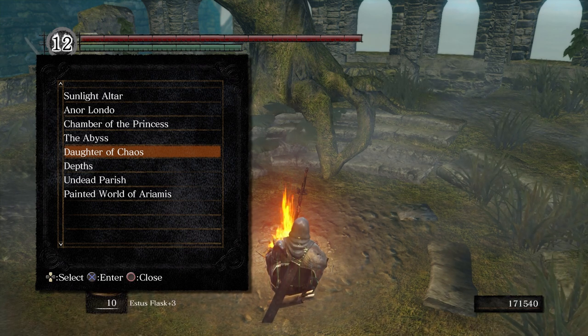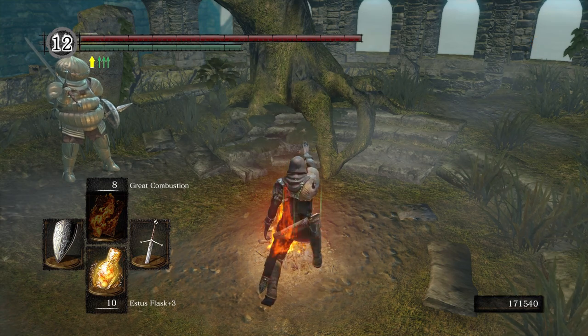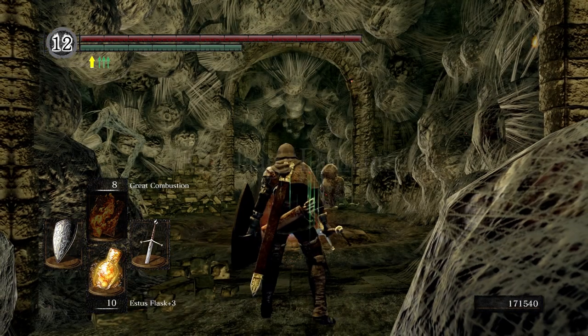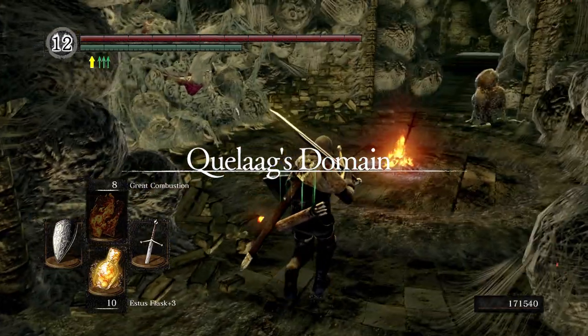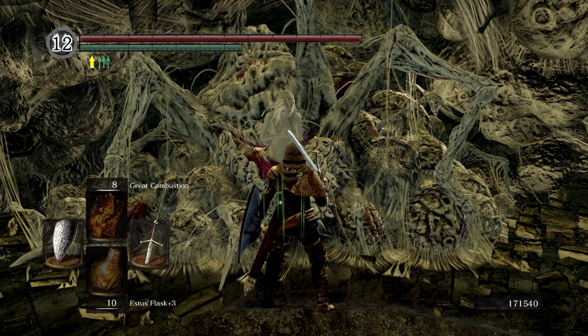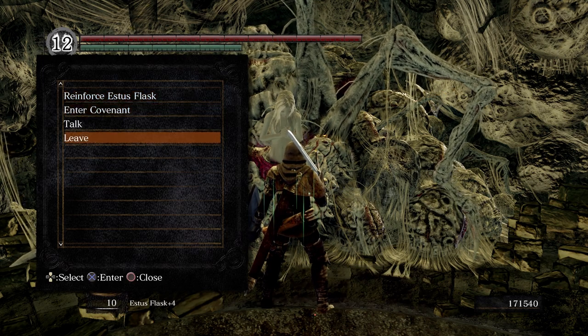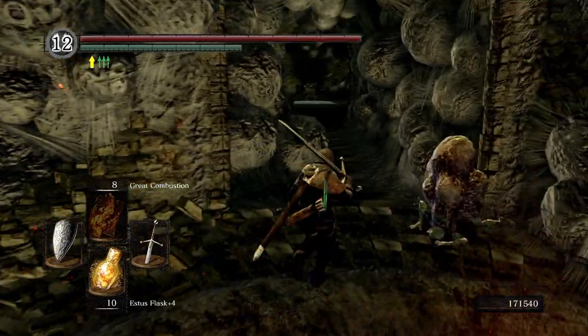Alright, let's go ahead and head over there now. Let's go ahead and go to the Fair Lady here. We're going to reinforce our Estus Flask since we had that Firekeeper Soul from earlier.